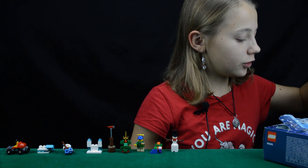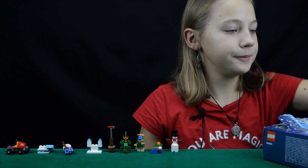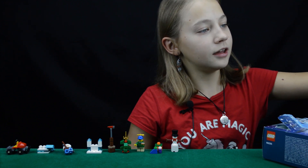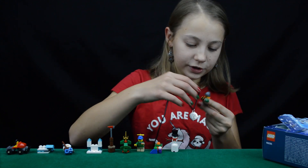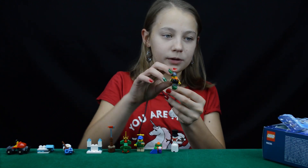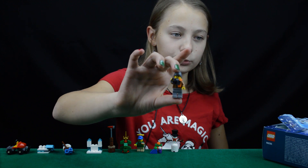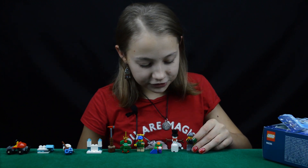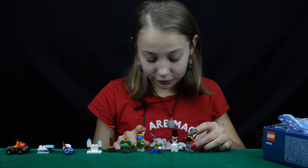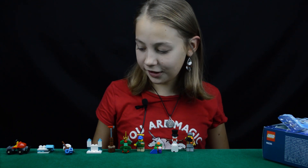Now let's move on to the tenth day, where we get another minifigure — this time we actually get a girl. Here we have a nice woman who is holding up a camera. She is dressed for the cold weather with a scarf and a nice warm hat, and she is taking pictures of maybe her child or her husband playing curling.